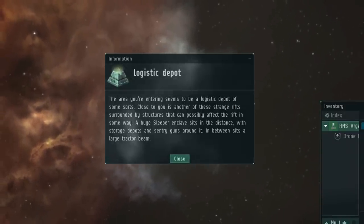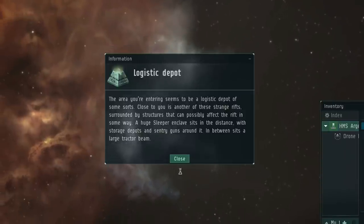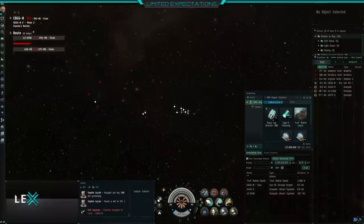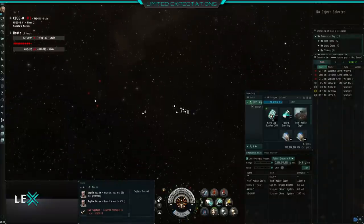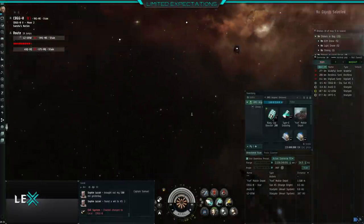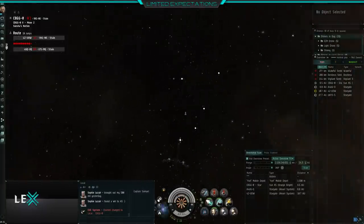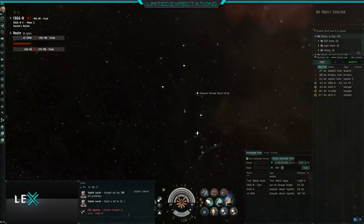When you warp into the site, you'll notice there are three different areas. There's the back area which has three sentry guns, there's the middle area that has a tractor beam, and you have the front area which you've warped into which has about five or six cans. You don't have to worry about the sentry guns at the start because they won't be able to hit you in the front of the room — when they're in that position at the back, they can only attack the back room and the middle room.